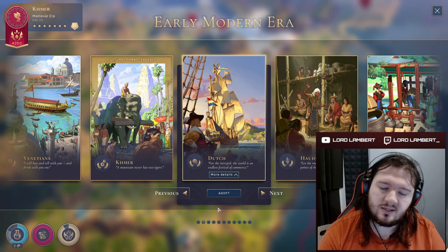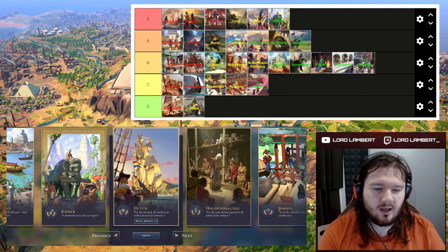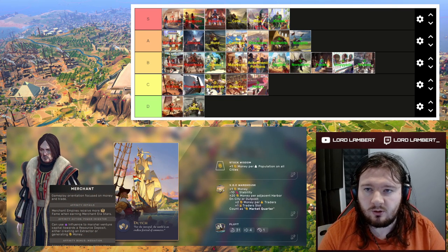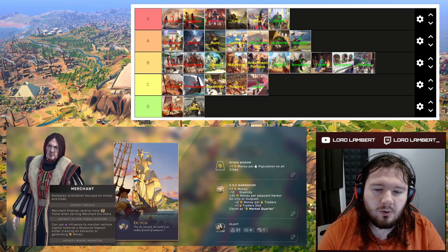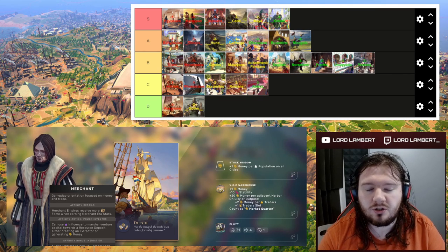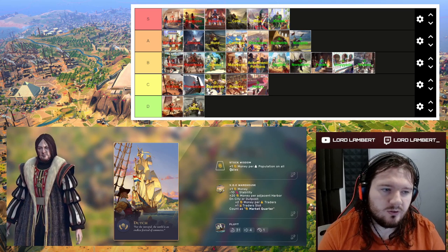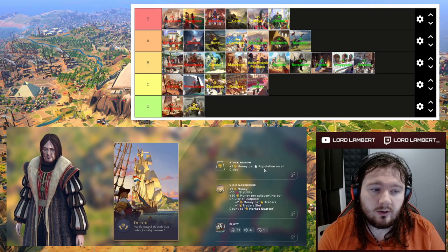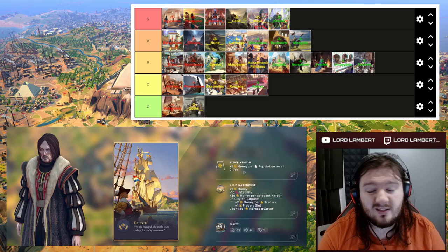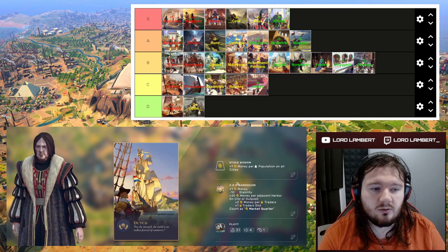We've reached all our era stars and it's time to go to the next era. First up we have the Dutch. The Dutch are pretty good — they are a merchant civ and in this era you're probably going to be having diplomatic overtures with many empires. Having the Dutch mediation ability where everyone can trade through you is very nice. You get plus one money per population on all cities, which can be very nice if you've got a large population. It's a nice money civ. The VOC Warehouse is completely useless if you're landlocked.